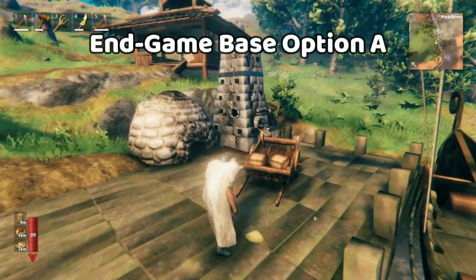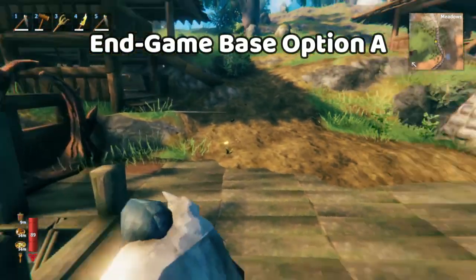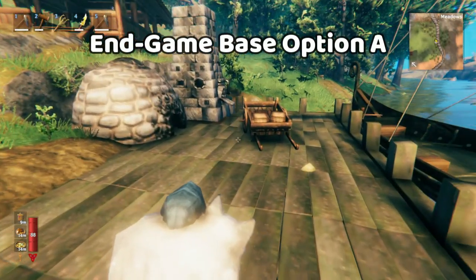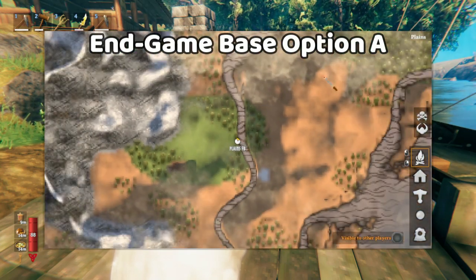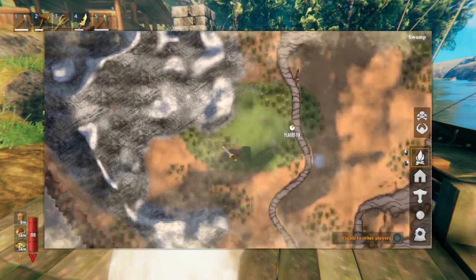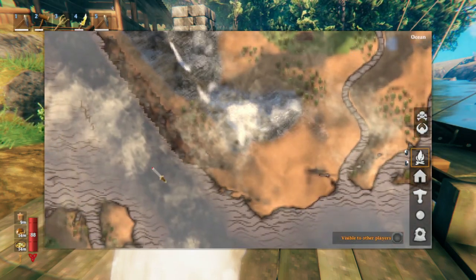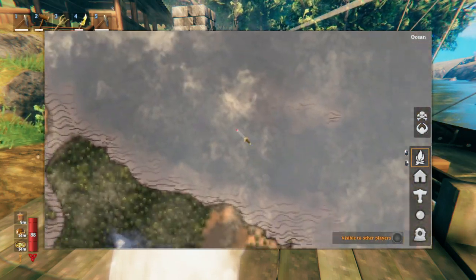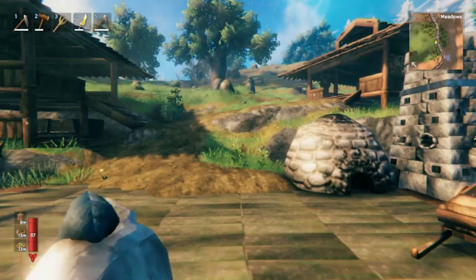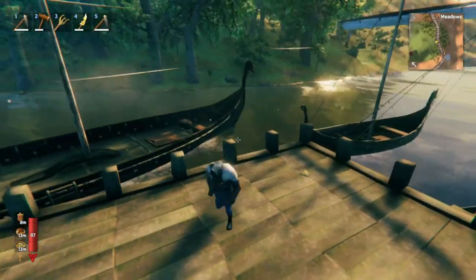From this point on, you might consider really investing in a proper base. Because now once you're in the mountains and you've started to explore, you're at the point where if you find a spot that you like, that has lots of plains nearby, access to water, and mountains, you're looking at most of the rest of your playthrough. And even better, if there's Mistlands a little bit sailable away, then boom, you really have a solid spot for your end game base. That's when you need to start keeping an eye out for one of these magical spots that's close to everything that you want.